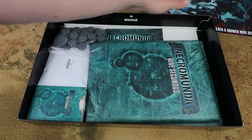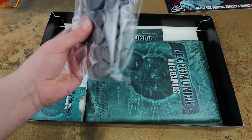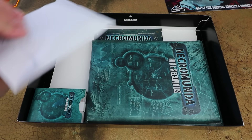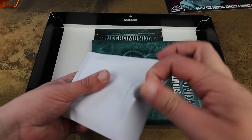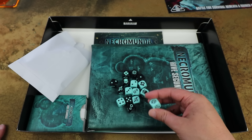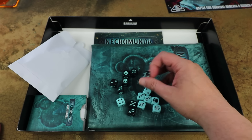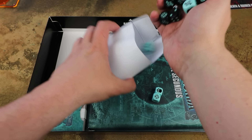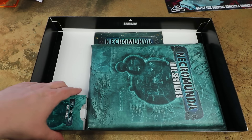That's all the plastic stuff. Digging in, we've got a lot of paper materials too. We do get a full bag of bases for everything in the box — Zone Mortalis bases and then everything else in little card or paper sleeves. Games Workshop has recently moved away from single-use plastic, so it's presented nicely now. This I believe is the dice — popping this open, we get dice in two colours: a turquoise colour and a black with matching turquoise pips. Really nice dice.